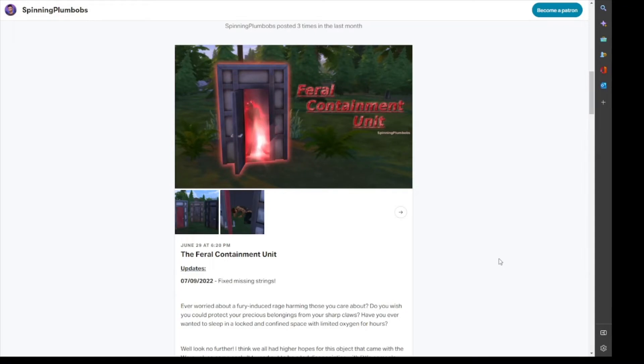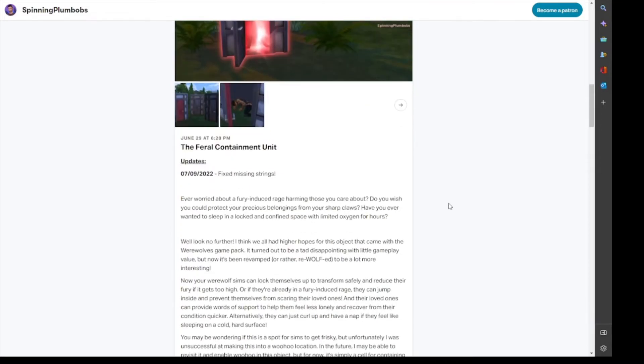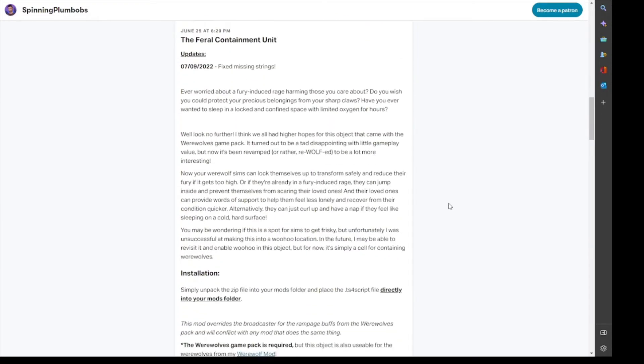Hey guys, welcome to my channel! I just wanted to do a quick video regarding this feral containment unit that the mod creator SpinningPlumbobs had enhanced to help werewolf Sims contain their fury. I'm on SpinningPlumbobs' Patreon right now, on the description of the unit. I'm going to slowly scroll through it and you can pause and read through — I'm not going to read the entire thing.